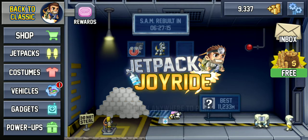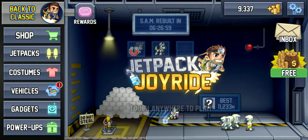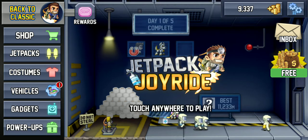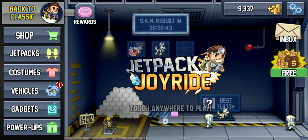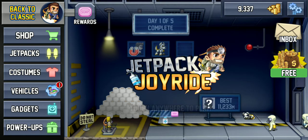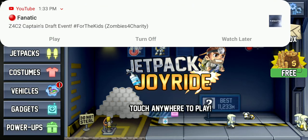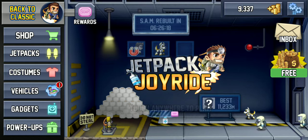With the interface, you can basically customize your jetpacks, clothing, and vehicles. You can also apply gadgets and upgrade your power-ups, which you get while running. Also, when you die and collect a certain number of coins, you get to play a slot machine-type game where you have a chance of getting anything from double coins to bombs of different types — like dynamite, actual bombs, and an atomic blast — which can really boost your score by giving you extra distance.